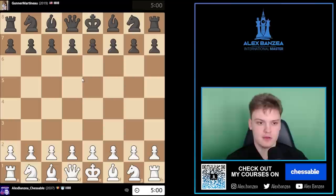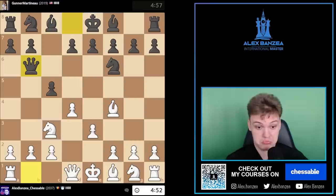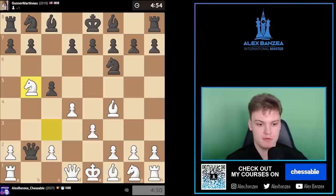Alright, getting some white pieces. Let's see if we can find ourselves a nice little London. People are going very aggressive on me today — Qb6. I'm just gonna keep developing. Okay, I have that pawn if you really want it. Gonna go for the fork. Now, knight d5 is the best move. Knight e6 is a common mistake — yeah, that's just a losing line because of a3.